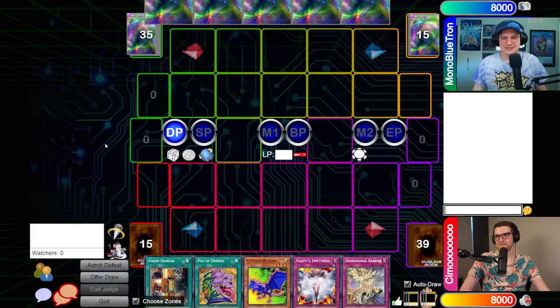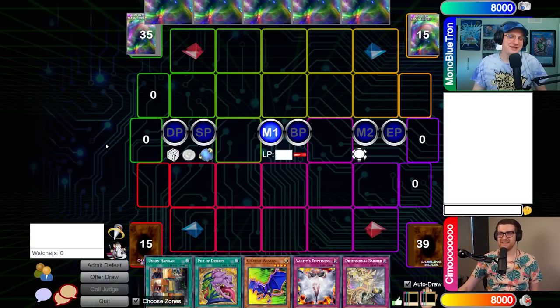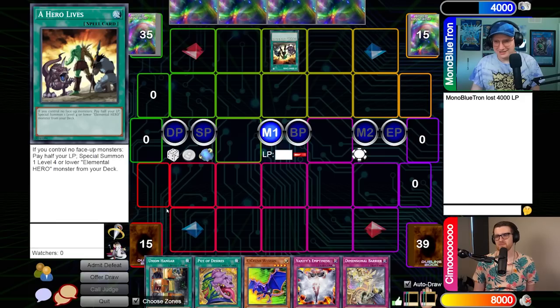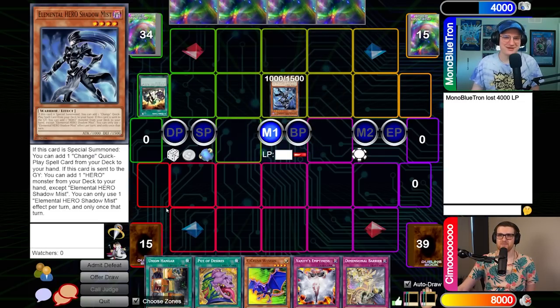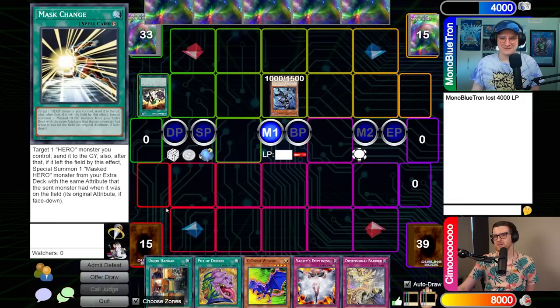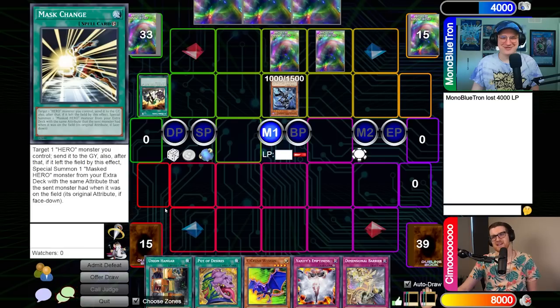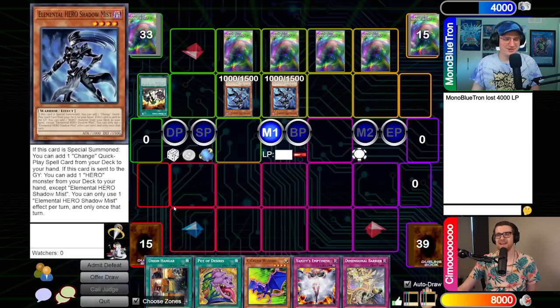The worst part about this deck is that it's actually kind of bricky — is what I would say if I hadn't drawn extremely well. Let's lead with a Hero Lives. We'll special summon Elemental Hero Shadow Mist. When special summoned to my side of the field, this card allows me to add a change quick-play spell from my deck to my hand. We'll normal summon Elemental Hero Shadow Mist, then activate Emergency Call to get Bubble Man.